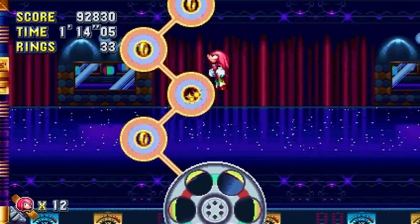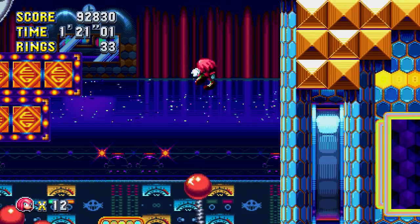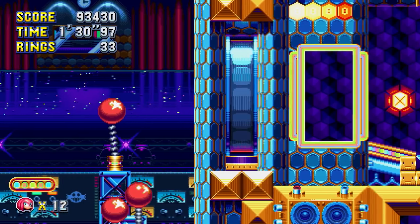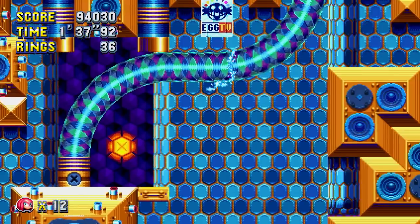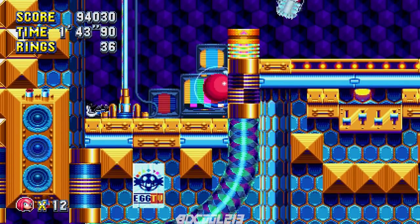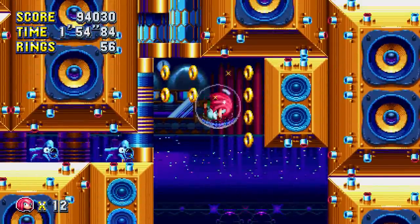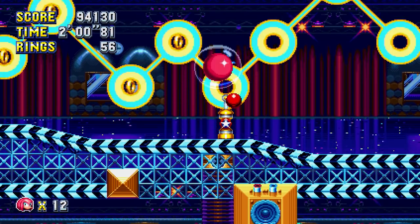I wonder if I might have missed out on a Knuckles-exclusive area, kind of like in Chemical Plant Zone where we went through a wall — an area that we couldn't get to as Sonic. I tried to spin dash the wall but it didn't work. It turns out it was a Knuckles area. Oh right, I remember I died here with Super Sonic — almost forgot about that. Yeah, that spot looked familiar, I think I went backwards.